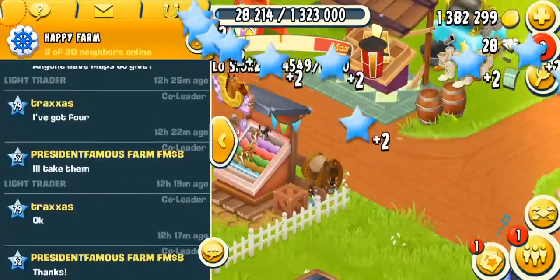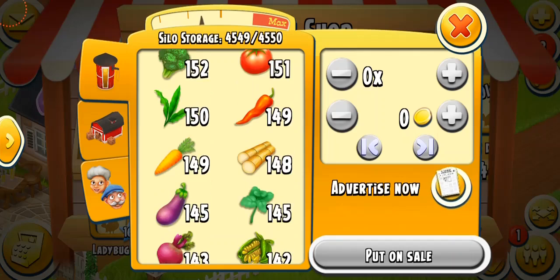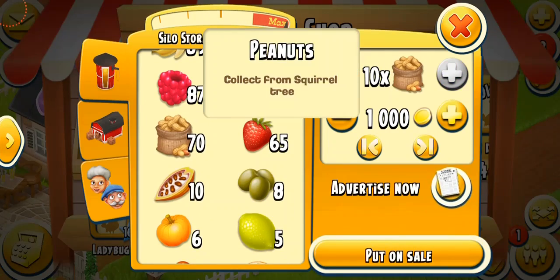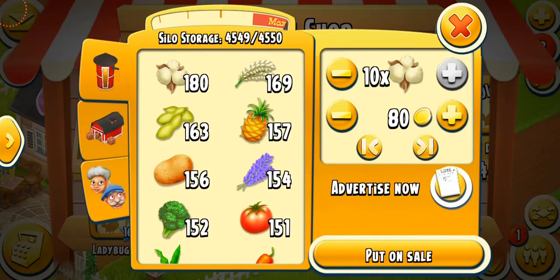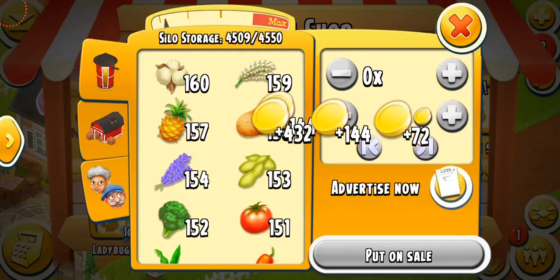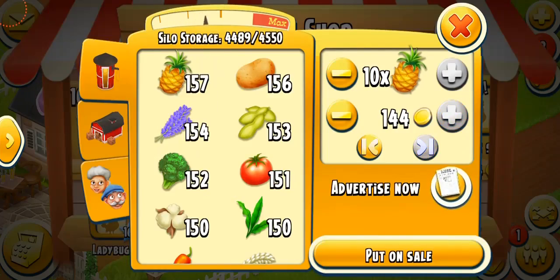My neighborhood — oh, there are people chatting in my neighborhood! Really? Wow. Okay, so people are actually chatting. My silo is full. Oh my goodness, look at it — I have 70 peanuts. Can I sell some? No, I'm not going to sell them because they're rare. I'm probably going to sell some cotton. The most frustrating moment in the game is when you don't know what to sell but your silo or barn is full. That is so annoying.